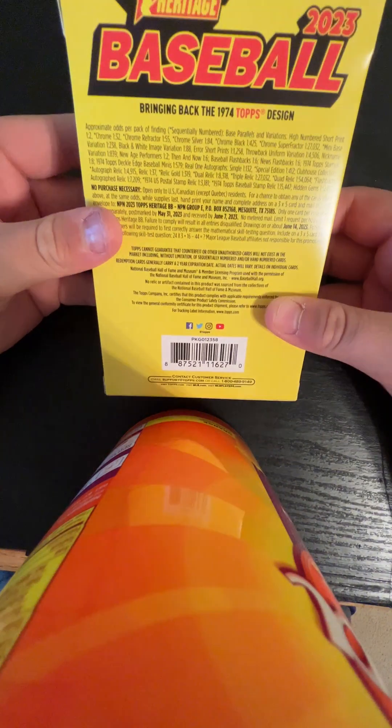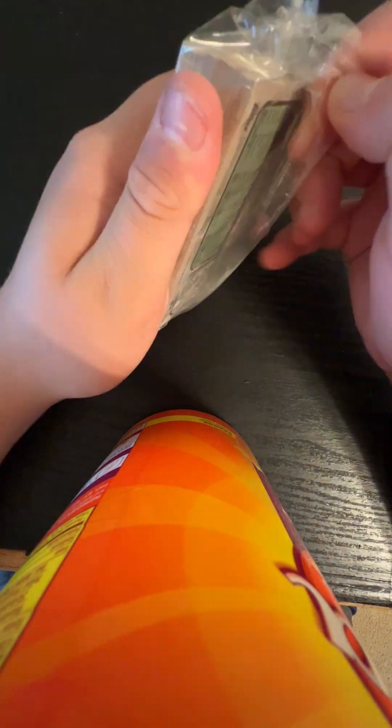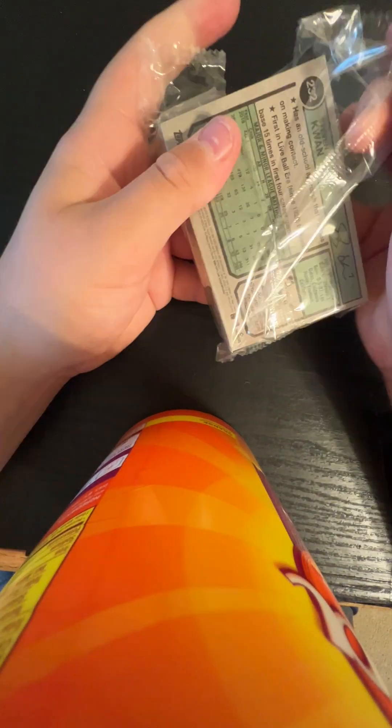So next box — hopefully we can get that auto. Here are the odds again if you want to pause and take a look. We already got a black and white — that's 1 in 88 packs. I also think I got a Luis Robert short print. If it's not a short print, can someone comment below and help me out? Stephen Kwan on the back — a rookie to start off. DL Hall. Stephen Kwan is probably a little damaged because it was in the back of the pack.